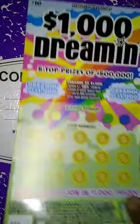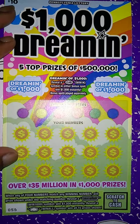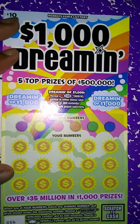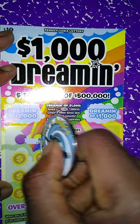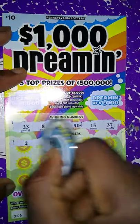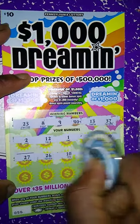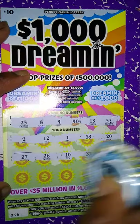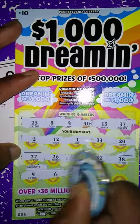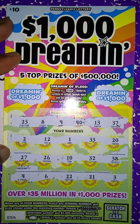Next ticket up is the 1,000 Dreaming — a matching number game. Match my number to the win number. Get the Dreaming symbol, win $1,000. Get a win all 12 prizes. We got the Dreaming of 1,000 bonus. Winning numbers: 23, 8, 9, 40, 13, 37. My numbers are 2, 12, 1, 33, 20, 27, 26, 10, 32, 38. Last round: 4, 6, 22, 21, and 3. So the Thousand Dreaming ticket is a loser.